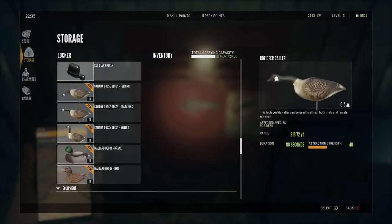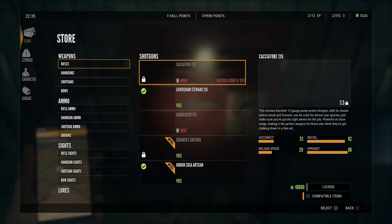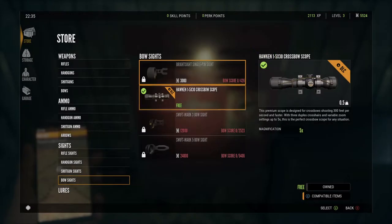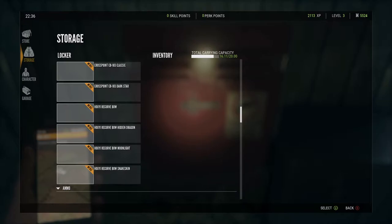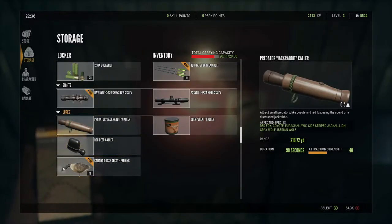Still have the scope. I need the scope for the crossbow - this takes so long, but making sure we have everything. That's our crossbow scope; doesn't cost anything because it came with DLC. So let's put that on - we're going to need that sight for our crossbow.